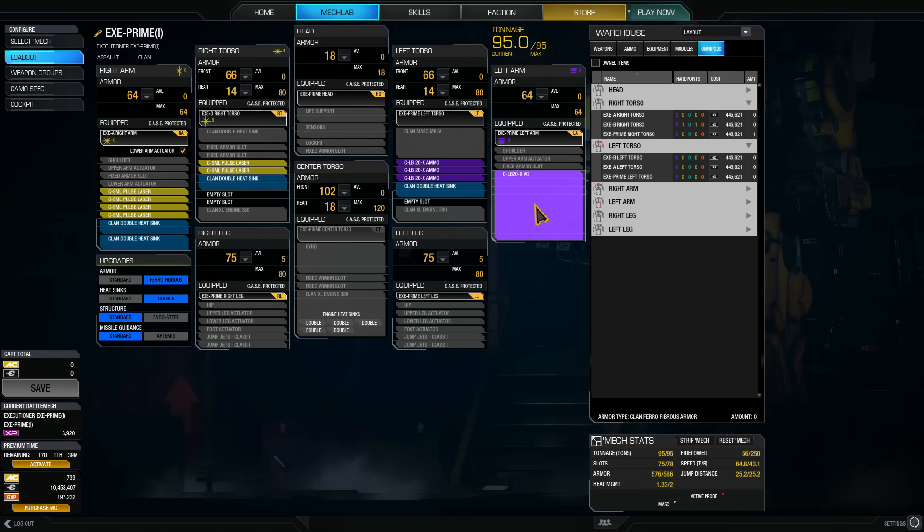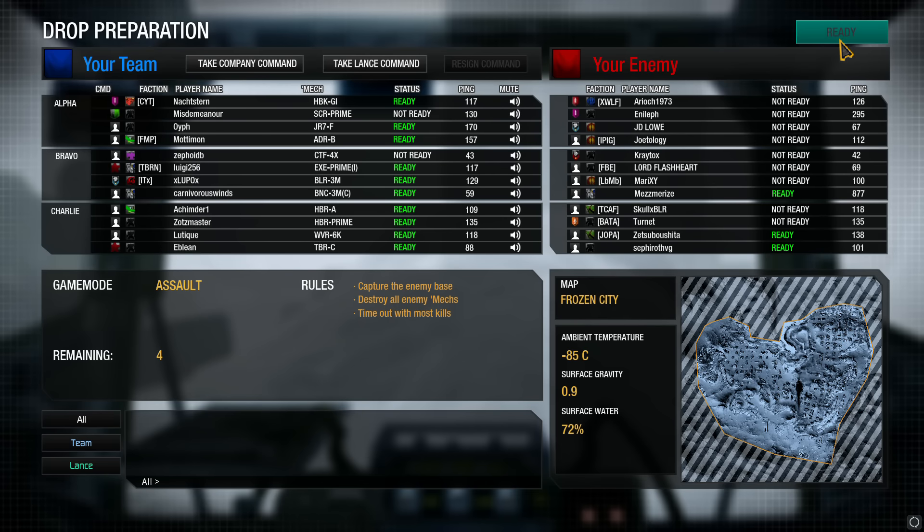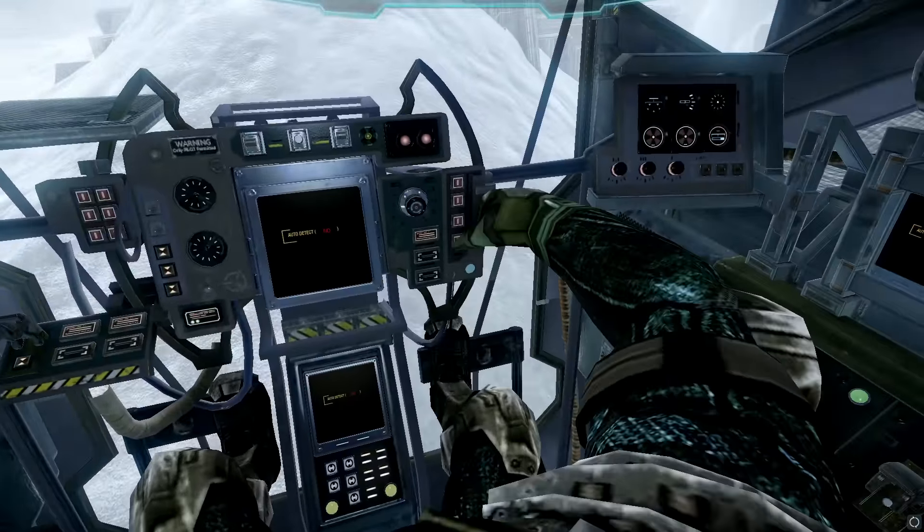Anyways, let's check it out. Dropping on Frozen City - pretty good map for a short-range build. Hopefully we'll pile over C3. That'd be nice.